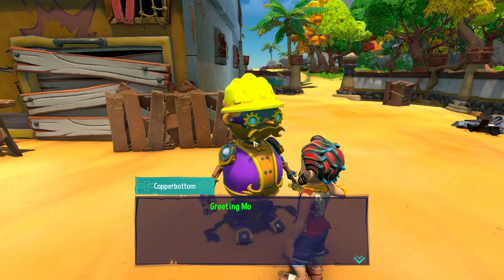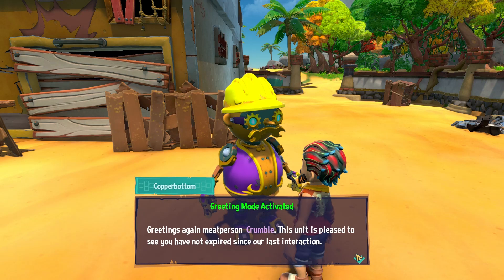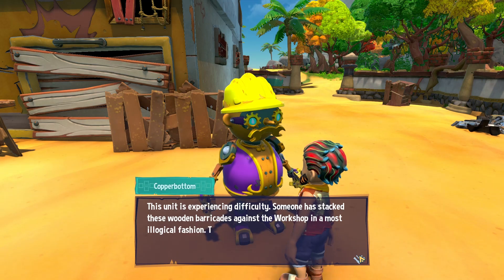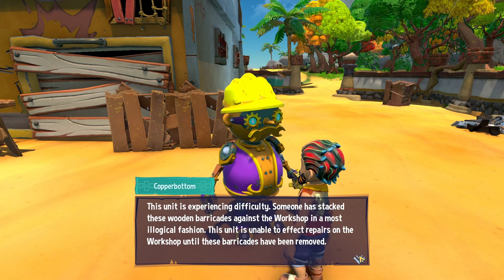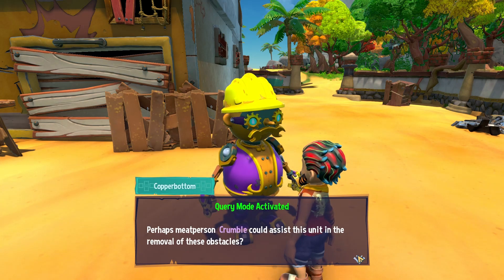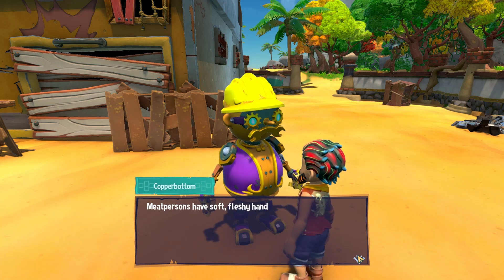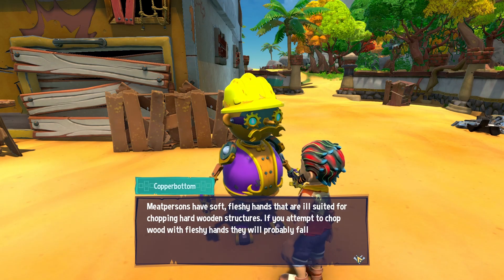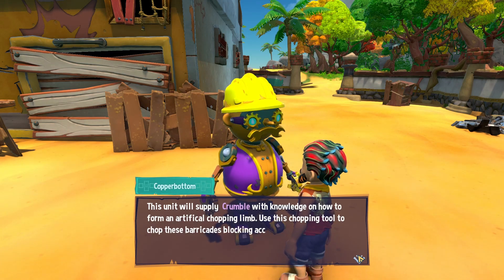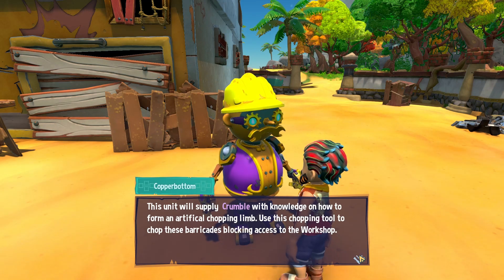Let's talk to him. 'Greetings again, Meat Person Crumble. This unit is pleased to see you have not expired since our last interaction. The unit is experiencing difficulty — someone has stacked these wood barricades against the workshop in a most illogical fashion. The unit is unable to affect repairs on the workshop until the barricade can be removed. Perhaps Meat Person Crumble could assist this unit in the removal of these obstacles? Meat persons have soft fleshy hands — if you attempt to chop the wood with fleshy hands, they will probably fall off.'